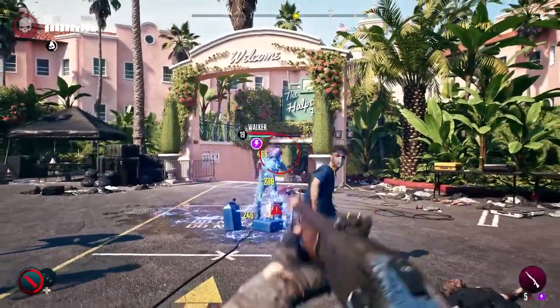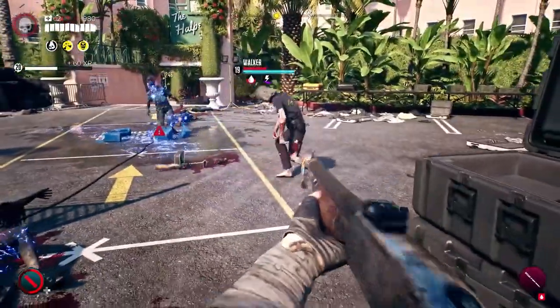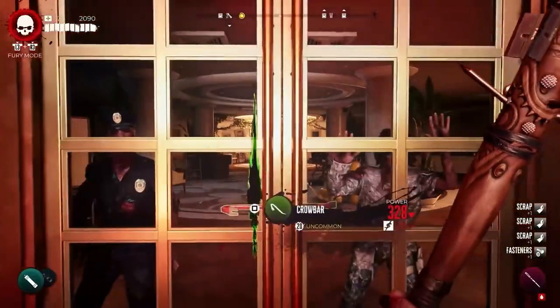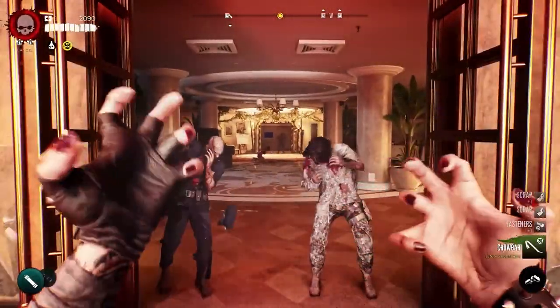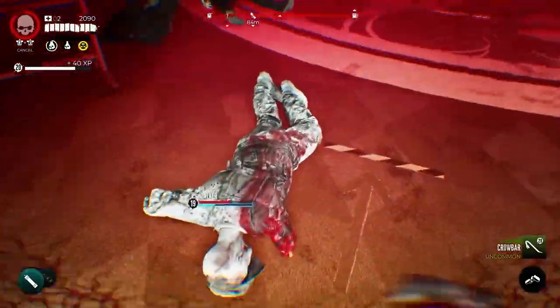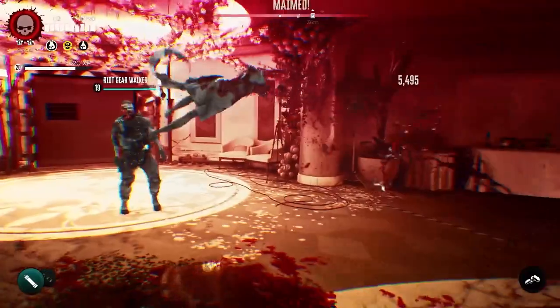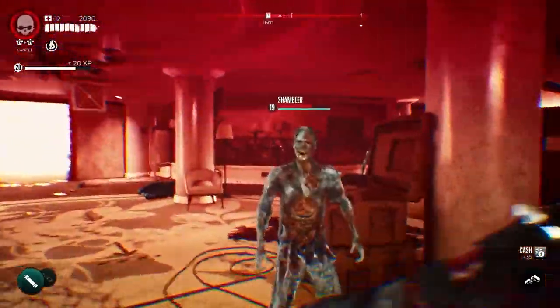The great thing about the skill card system is that you can mix and match cards at any time, so you don't ever have to stick to one play style — unless you want to, of course. Mastering this system means you'll be able to get through encounters with zombies more rapidly, or at the very least make it through even the toughest challenges. Take the time to familiarize yourself with this system, and if you're experiencing difficulty with a certain section, just try mixing up your cards a bit. You may just be blown away by the results.